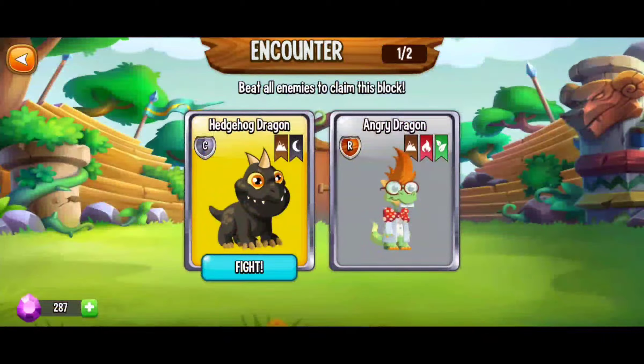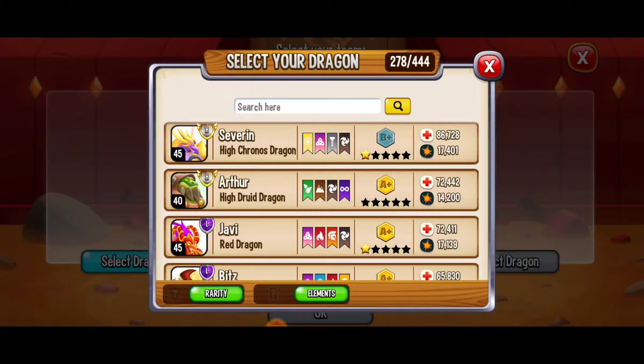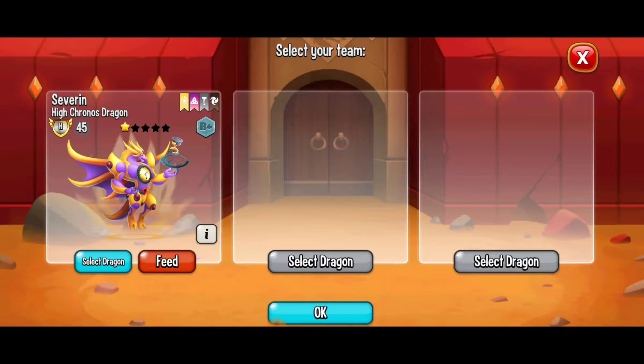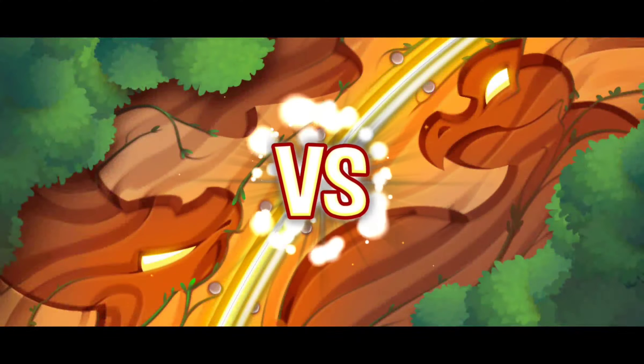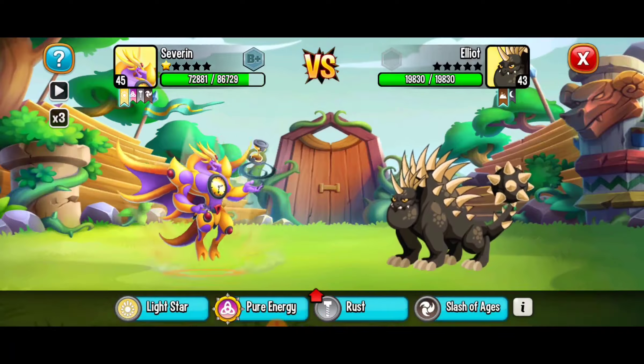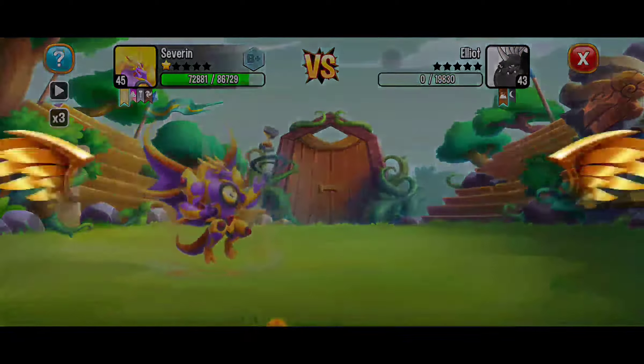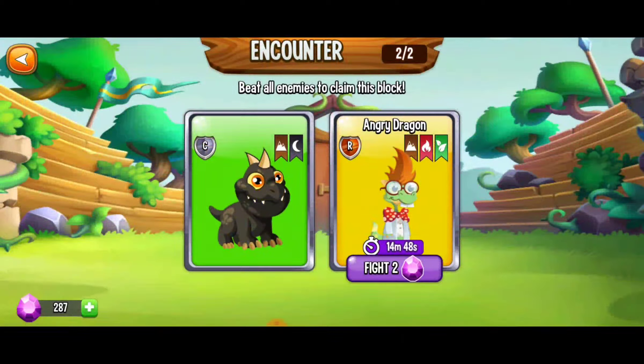Here we've got to get items from battles. We're going to go battle the hedgehog dragon — this is a perfect opportunity to rank up any dragon. I'm going to go with the High Chronos Dragon from the previous heroic race. We're just looking to get that victory — should be pretty easy. I've got a really strong dragon. Victory! And now we have to go up against the angry dragon, so we've got a 15-minute countdown. I'll be back in about 15 minutes.